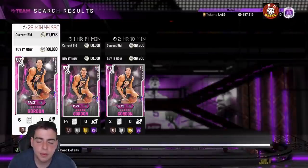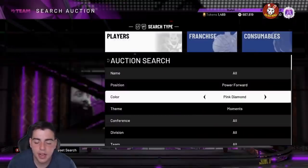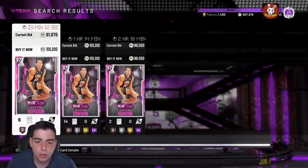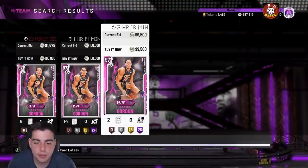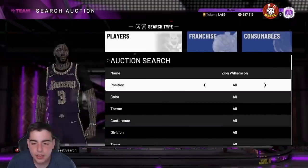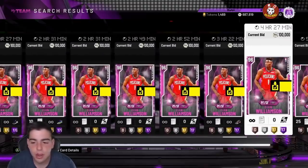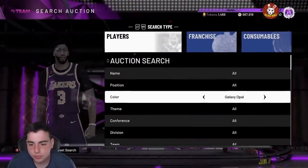I got a Zion for around 80K and sold him for like 130K because his price fluctuates and goes up. His price is one of the most unstable in this game because of the name Zion — he's such a hype beast card, everyone loves him. The Zion card was around 80-70K the other day and he's back up to 100K bid again. If I were you, I would recommend selling him — personally I'm probably gonna sell mine too.